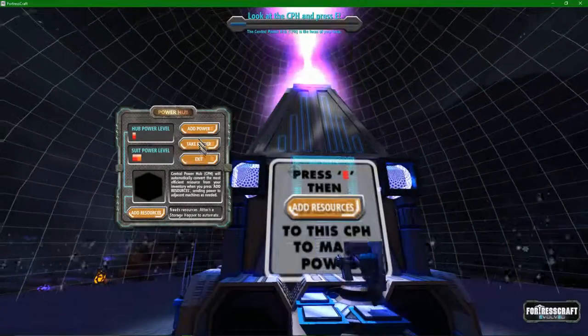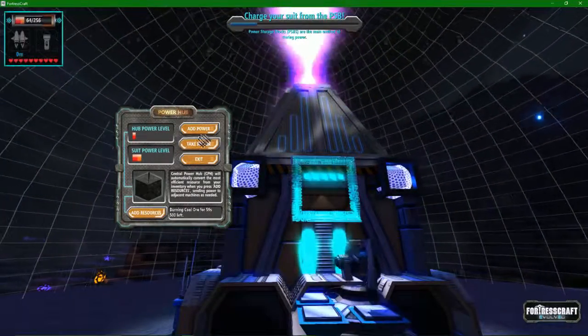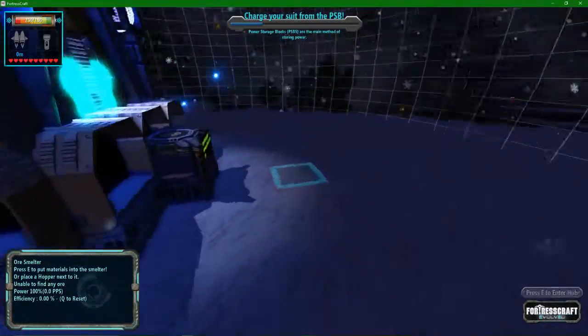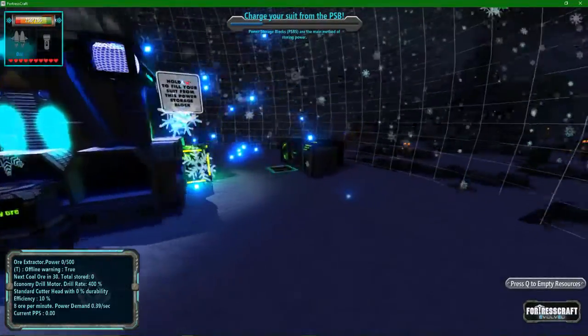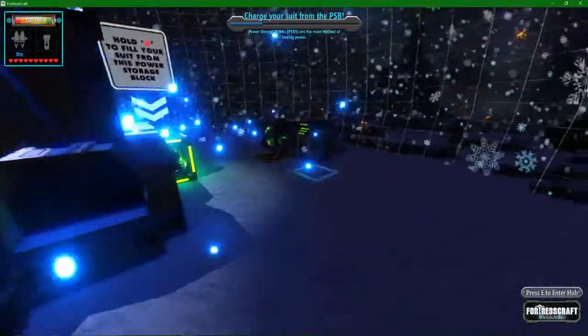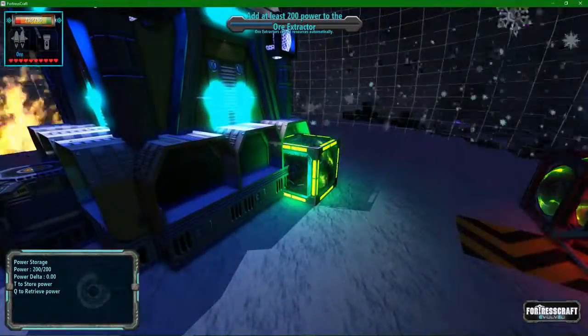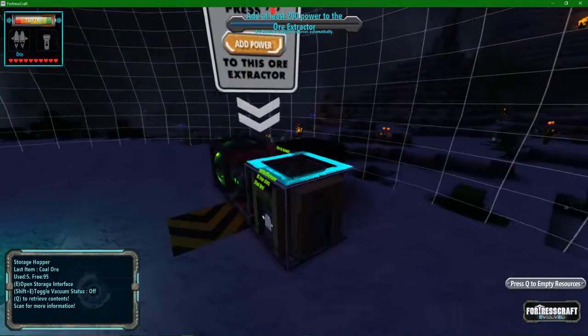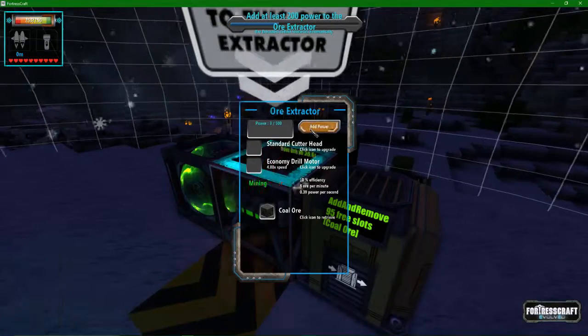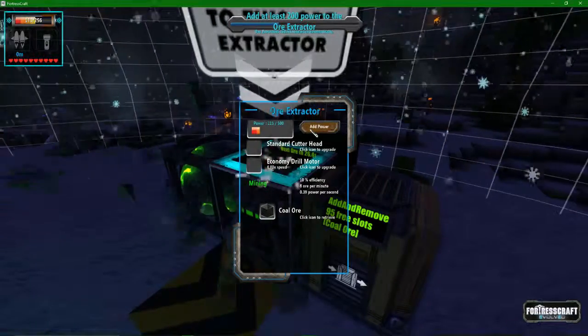So, press E — add resources. Take power, probably not the best idea to do that but whatever. Power storage blocks are the main method of storing power. Charge your suit from the power storage block. I just charge my suit from the actual thing, but okay. Extractors collect resources automatically, as they do. Add power, gotta add all of the power.